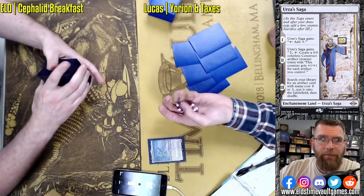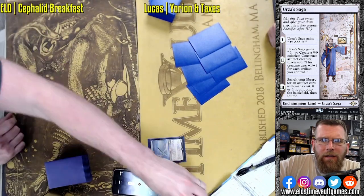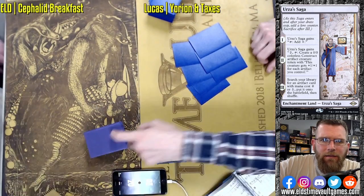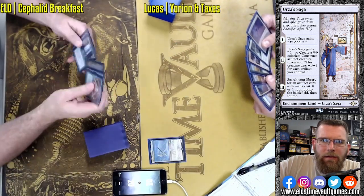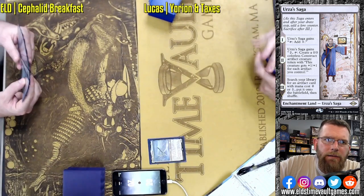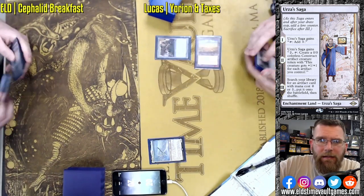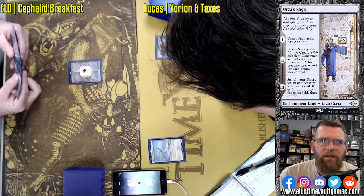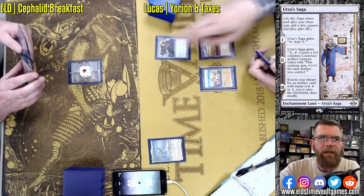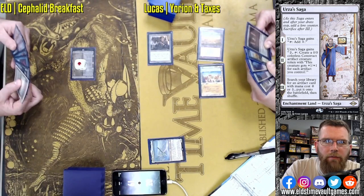Welcome to Fast Effect Double Speed Magic the Gathering from ELD's Time Vault Games. Here I'm actually on camera versus Lucas — Yorian and Taxes versus Cephalid Breakfast. With Cephalid's ability to combo out, Death and Taxes kind of finds itself in a control role. They're really going to need as much creature removal as they can find to stop this creature-based combo from coming together. Urza's Saga starting out is going to eventually find a Shuko, one of the combo pieces.